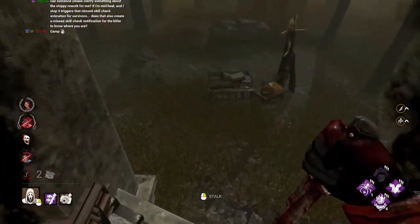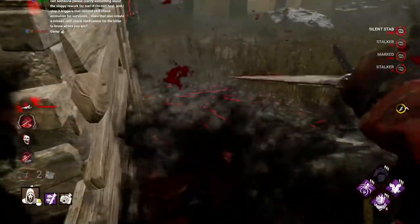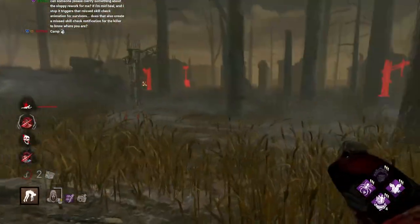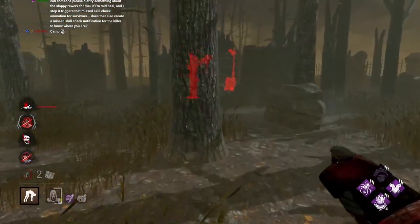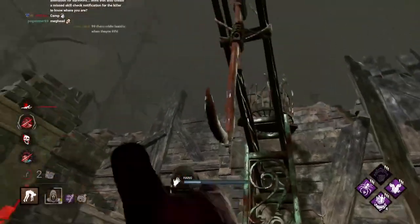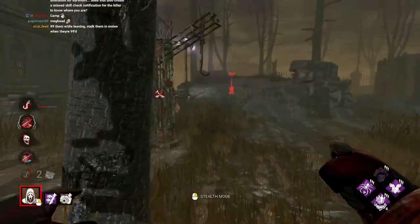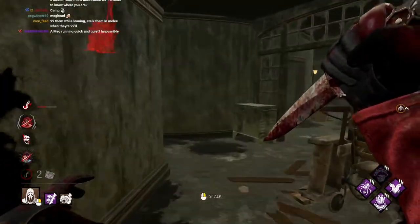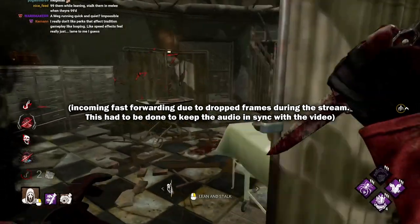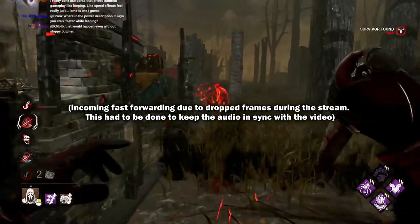Vault, please. Oh she vaulted — I think that's Quick and Quiet right there. I don't think Meg's actually dead on the hook, so I don't necessarily have to take her all the way over here. I was going to try and preserve the hook. Yeah, she's not dead yet. Gamer! Probably better to go here though, we'll stop the gen. How do they know, man? Do they have Spine Chill or something? These guys are getting off the gen at literally the perfect time.